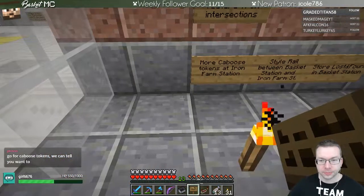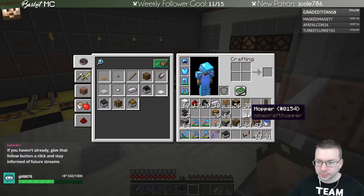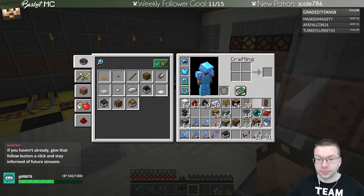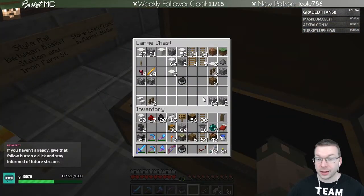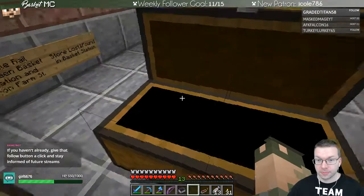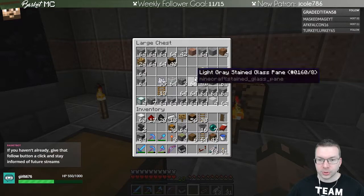For the iron farm station, let's see what I would need. I guess I need a lot of cobblestone to do that, so it'll be mining cobblestone for a while — unless there's a lot of cobblestone leftovers in place.